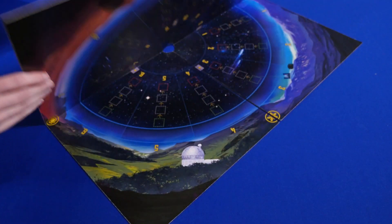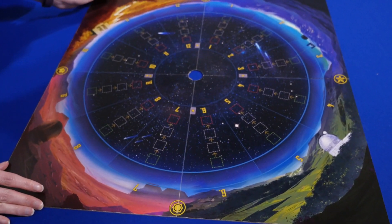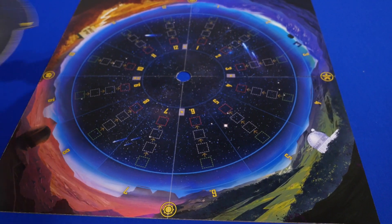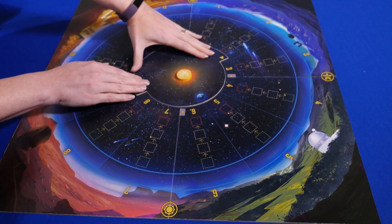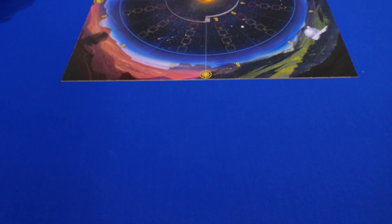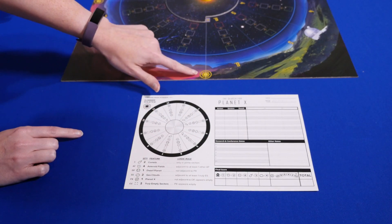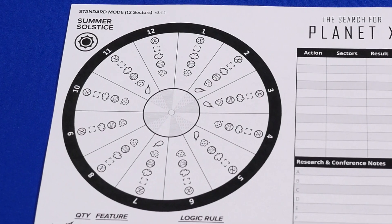The following setup is for Standard Mode. Step 1: Place the solar system board on the table with the standard 12-sector side showing, oriented so that each player is facing a different side. Step 2: Place the sun board on top and place a sun marker in the hole. Rotate the sun board so the visible sky shows sectors 1 through 6. Step 3: Give each player a note sheet that corresponds to the side of the board they are facing — in this instance, the summer solstice. Also be sure to use the standard side with 12 sectors.